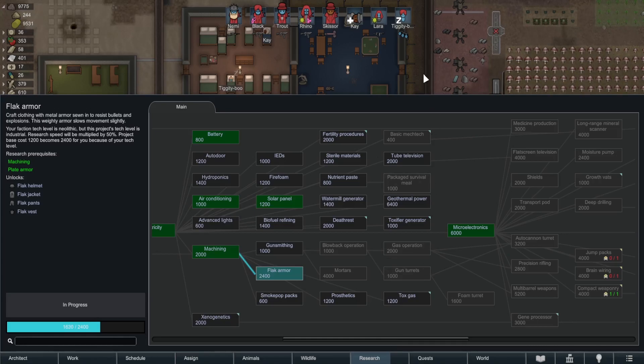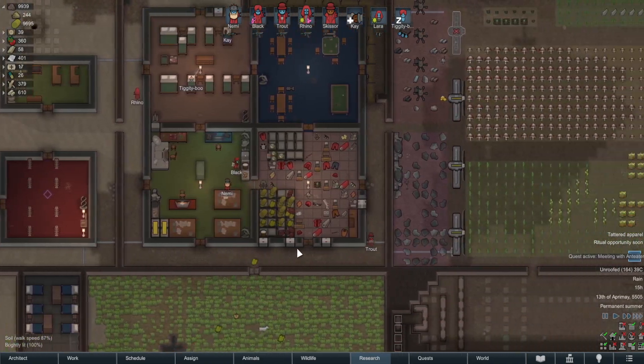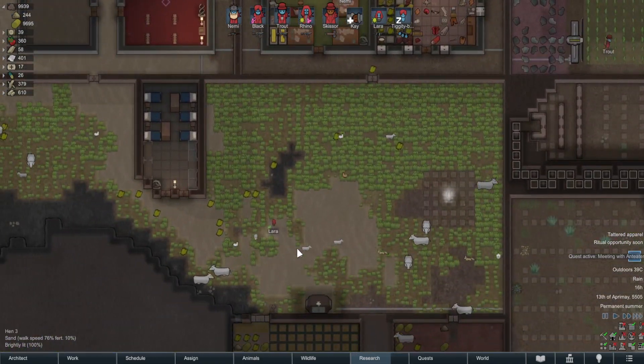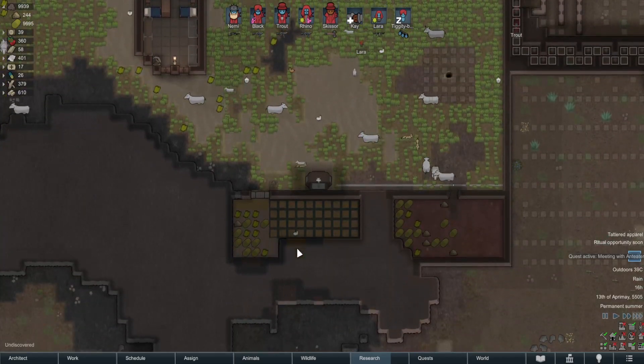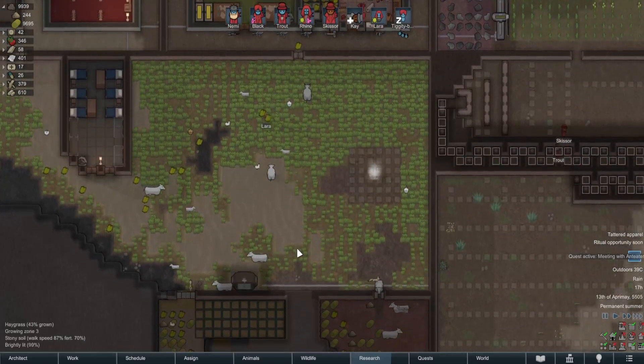Geothermal power, then the new research benches, and then we're cooking on fuel. Have we got that all out of the way, party people? You know the jam by now, we've got to get through it. I'm happy with everything else that's going on in the colony. The amount of hay that we have got needs to slow down, in all honesty.